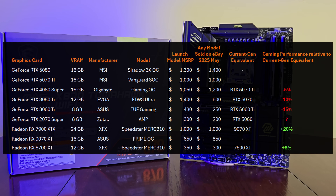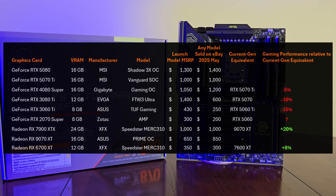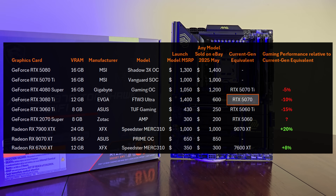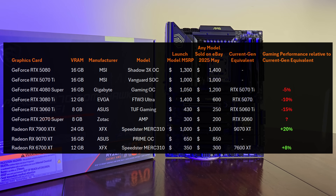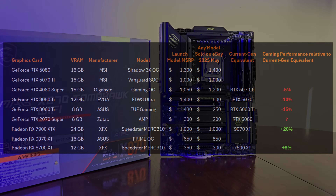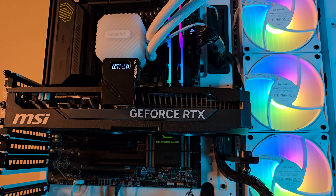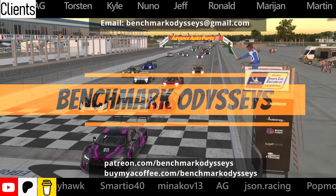GPU prices are falling — even compared to last week they're at least $50 cheaper. I think the best bang-for-buck entry card for VR would be a 5070 12GB. I don't have one for testing, but at $550 MSRP, that's a banger — it will be considerably faster than a 5060 Ti, even the 16GB variant. I also have a Buy Me a Coffee page, a Patreon, and YouTube Super Thanks. Shout out to my supporters, and if you need help, reach out via email to become a client.